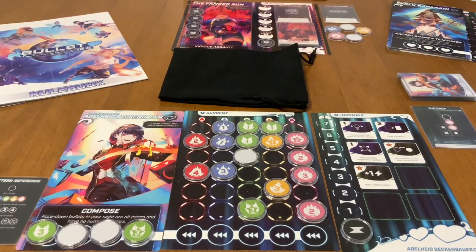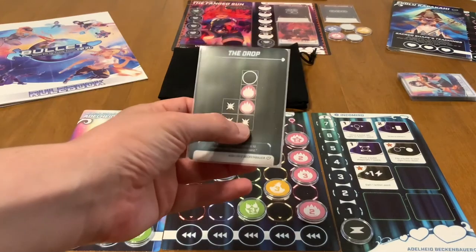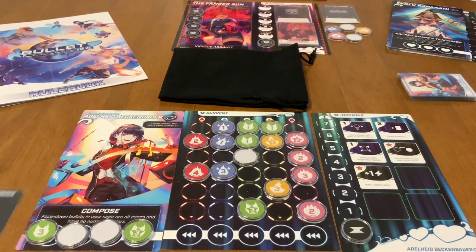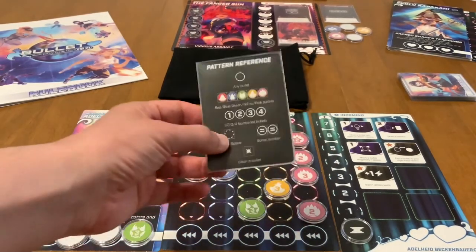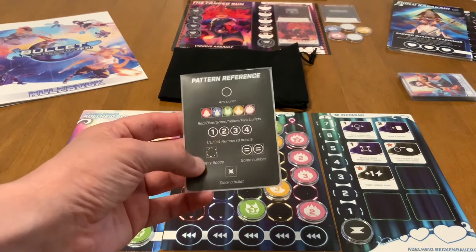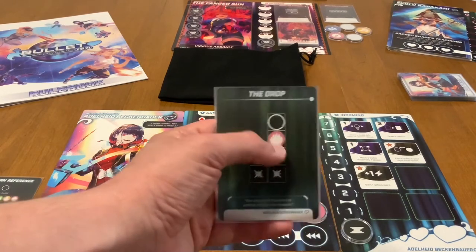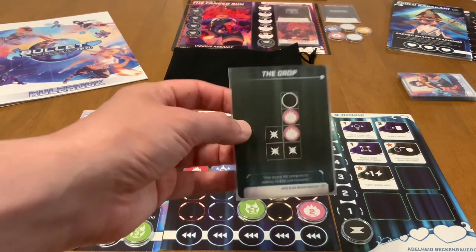To break bullets you use pattern cards — you'll have three on the side of your board. Every pattern card shows how the bullets must be arranged on the board in order to pop, break, or destroy other bullets around them. This game has really well-made player reference cards that show each phase and what each pattern means: what an empty space looks like, what a same-number bullet looks like, and so on.